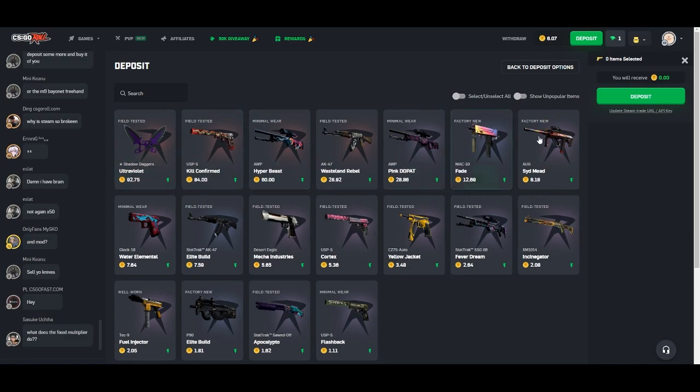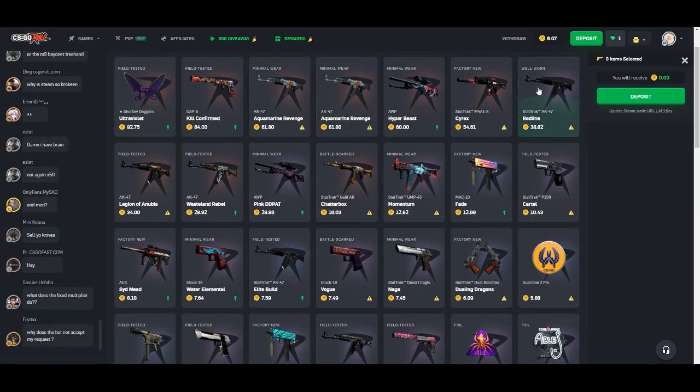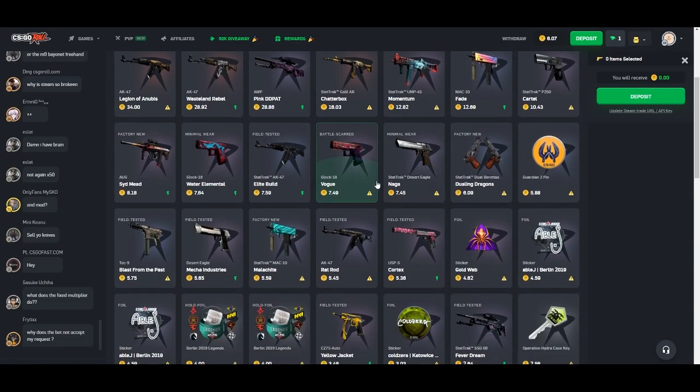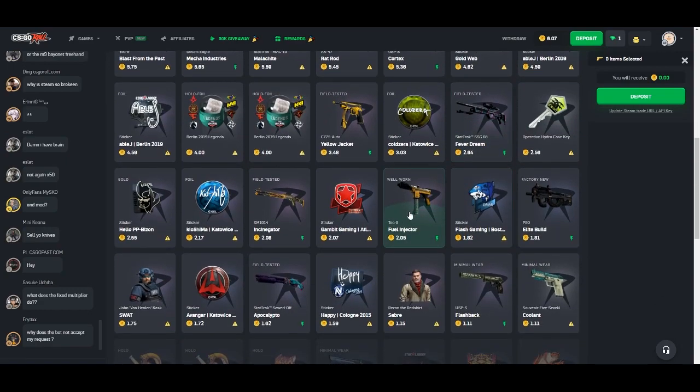Any of these skins out of my inventory would more than likely sell within a minute or two. And then if you show the unpopular stuff, it's just going to show the stuff that takes longer to sell, whether that's because of the price tag on it, or if it's just because it's a sticker or a key or something that someone wouldn't likely want to trade for.